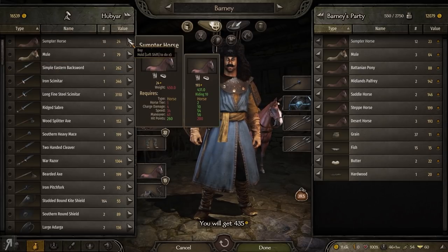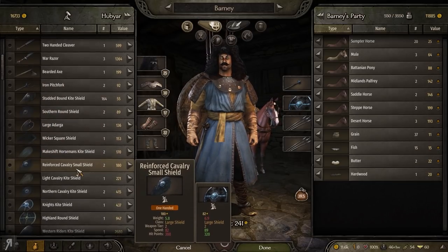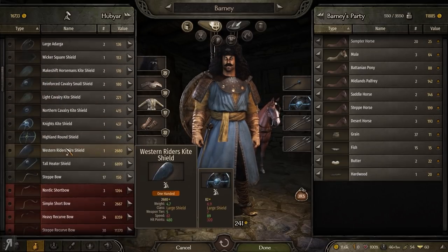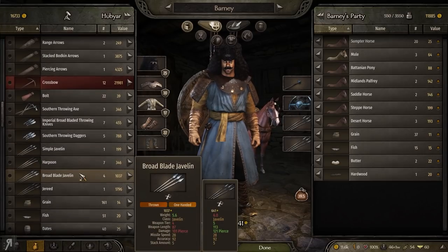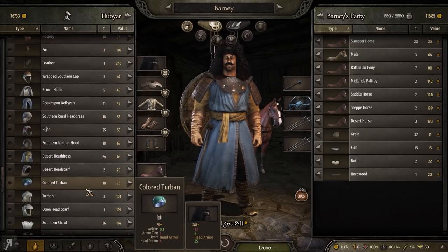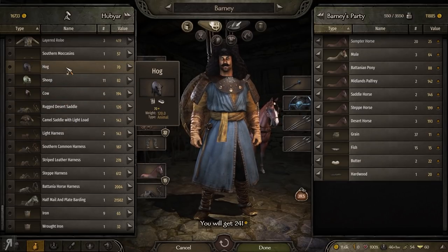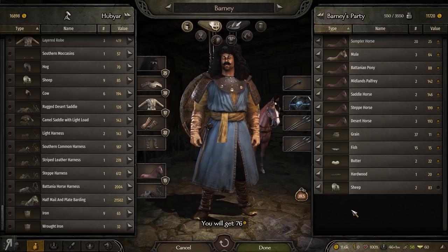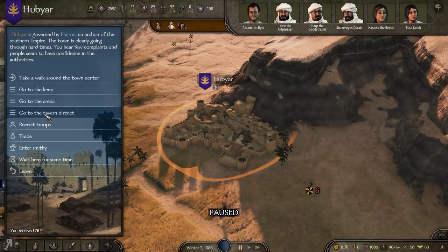Let's get a steppe horse and a couple of sumpter horses - let's get a whole bunch and try to run around extremely fast. If I was good at blocking I'd definitely take a two-handed weapon, but I'm not, so I won't do that for the moment. I can't wait to use these new thrown weapons in combat. We also have some sheep here - apparently you can buy them as food.